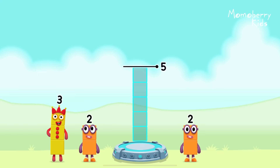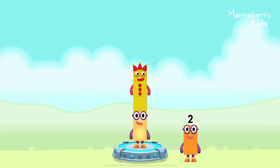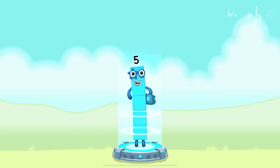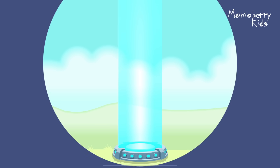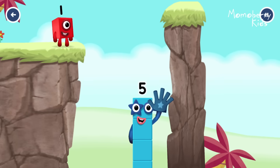Five. Add number blocks to make five. Two. Three. That's right. Two plus three equals five. Five. Yes, you got it!